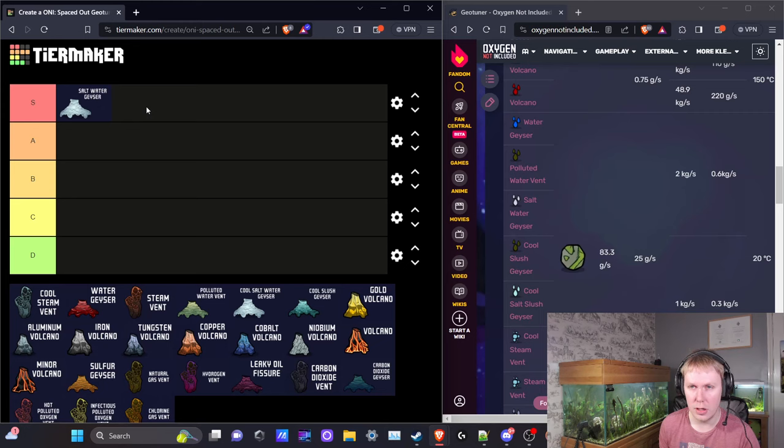With two geotuners you get 1.4 times the saltwater output at 135°C steam, which you can run through a steam turbine easily — for power and to get the water back to 95°C. Using two geotuners gets you the salt for free, which you can use for table salt or in a bleach stone hopper to make more bleach stone. Bleach stone is actually the material used to geotune the saltwater geyser in the first place.